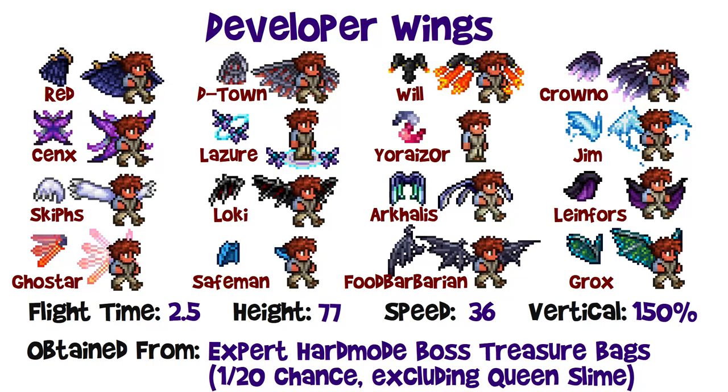The next tier is the developer wings, available in expert mode only — you need to be in expert and get into hard mode. All developer wings have a 2.5 flight time, 77 block height, 36 miles per hour horizontal speed, and 150% vertical multiplier — very similar stats to the jet pack. There's a 1 in 20 chance to get one of these developer sets, and you'll get the whole set, including cosmetic vanity items, from expert hard mode boss treasure bags. Apparently this excludes Queen Slime's treasure bag.